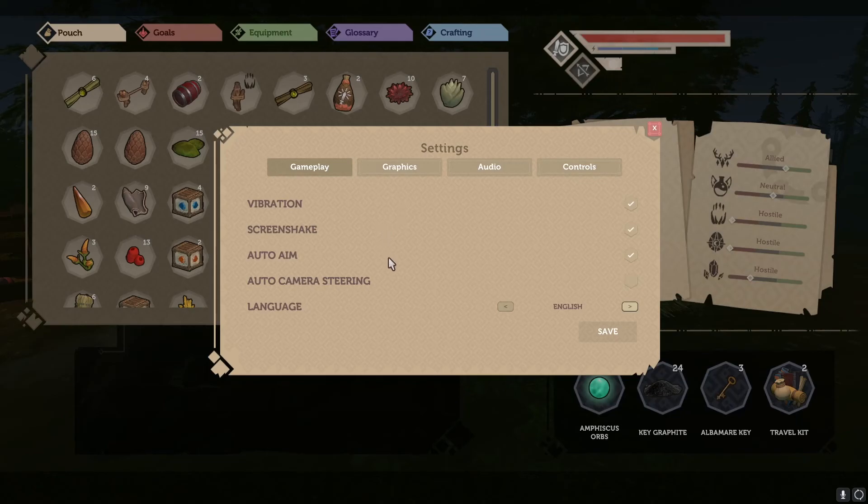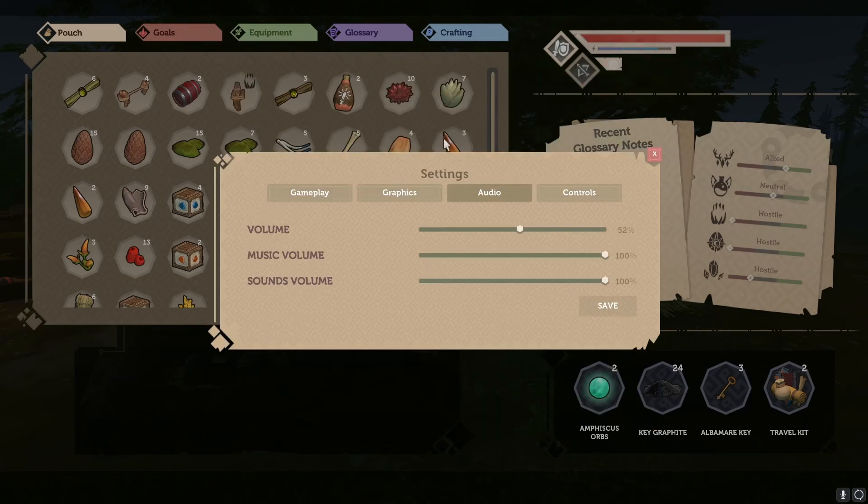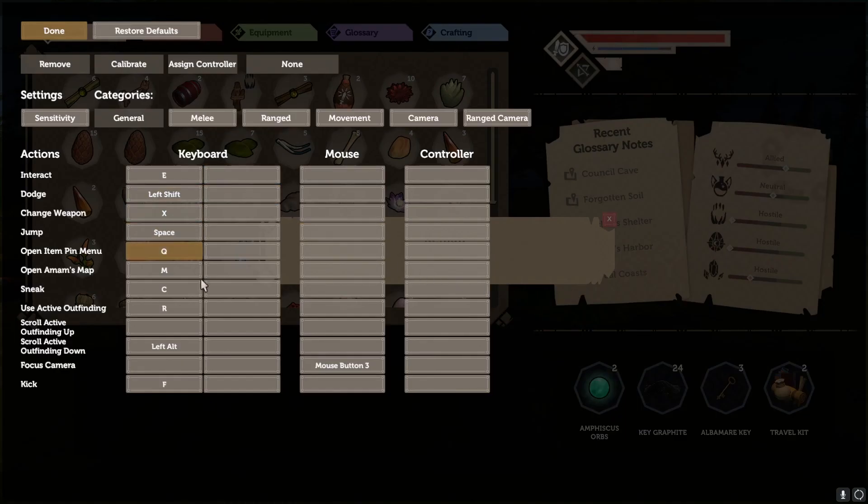Let's take a look at the options menu. Under the gameplay settings, very simple, not much here — controller vibration, auto aim, and screen shake. Auto camera steering I find incredibly annoying, so I have that disabled. You can select from a vast array of languages. Graphical settings: this is a Unity game so it's pretty bare bones with your standard quality presets. No FOV slider but it's a third person game so it's probably okay. Full audio sliders as well as a master volume slider and fully rebindable controls for gamepad and keyboard.